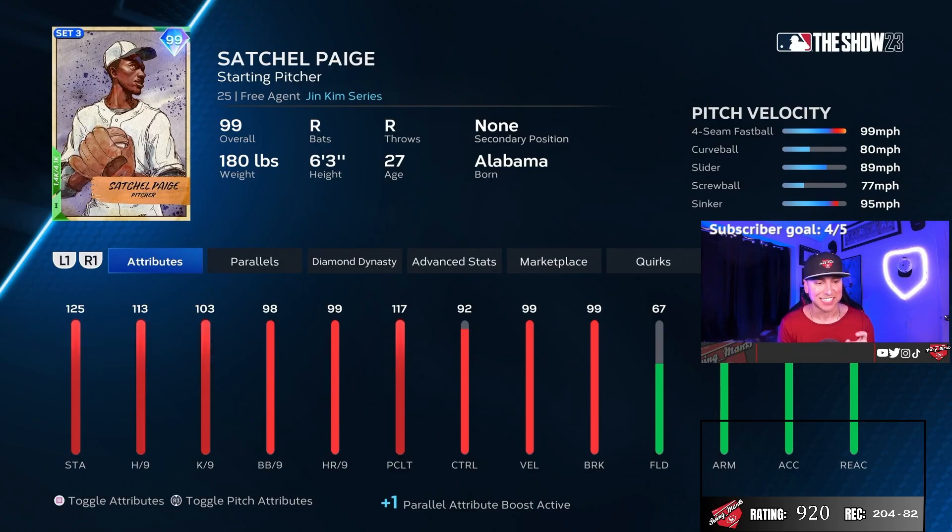Here are Satchel Paige's stats and they're sick. Stamina is 125, H/9 is 113, K/9 is 103, BB/9 is 98, HR/9 is 99, pitching clutch — which is huge — is 117, control is 92, velocity is 99, he can chuck. He does have that fastball so 99 velocity has to be there, and break is 99. Fielding is 67, arm is 88 — fielding doesn't really matter.